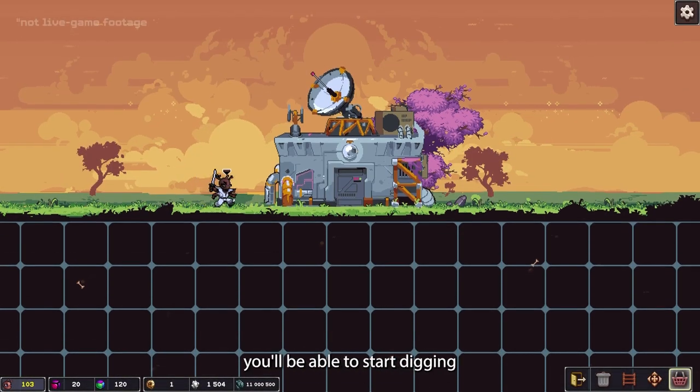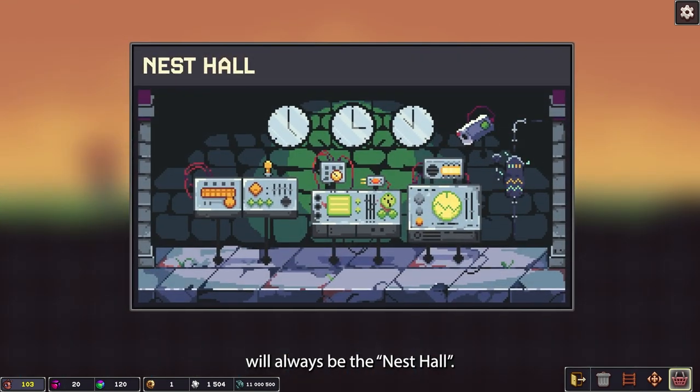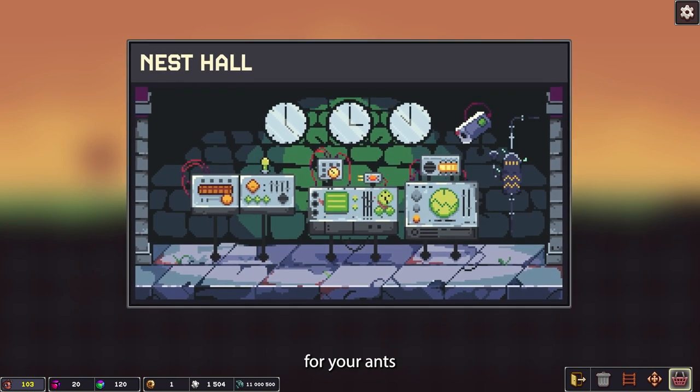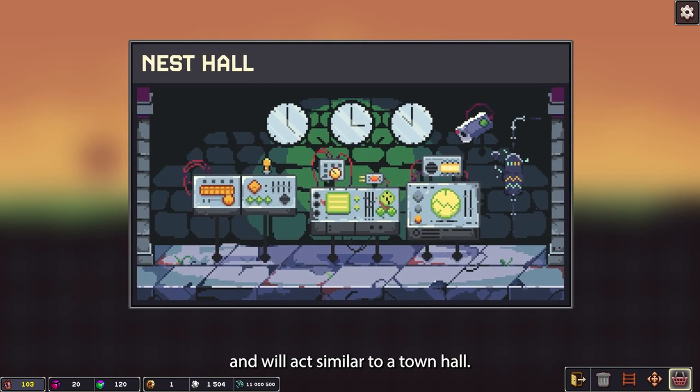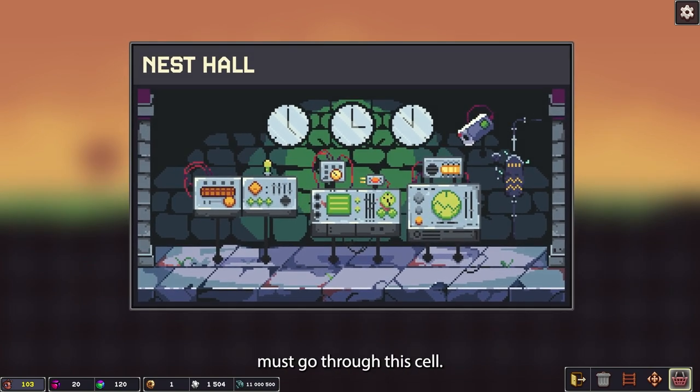With everything loaded in, you'll be able to start digging right away. The first cell to be constructed will always be the Nest Hall. This cell will be the central hub for your ants and will act similar to a Town Hall. All upgrades to your Colony must go through this cell.